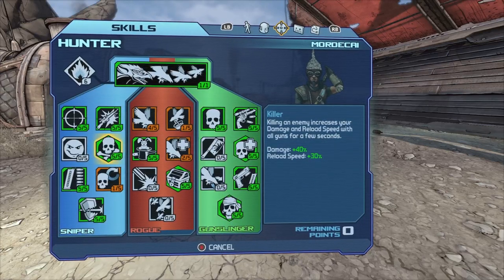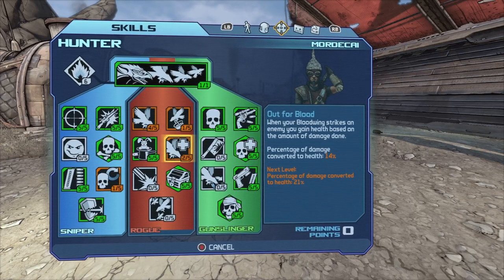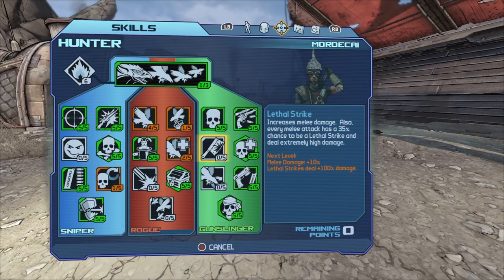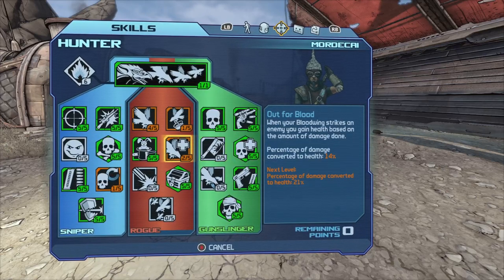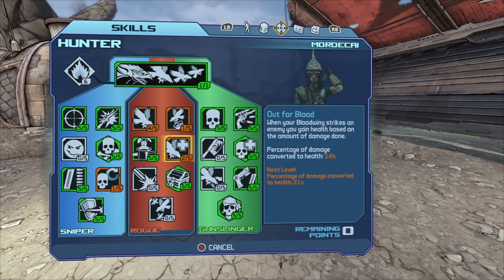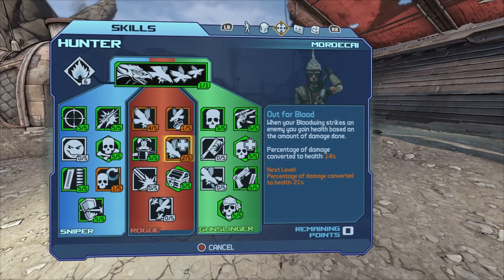So this is the build here. The left side is for sniping, the right side is for pistols, and the middle tree is primarily for your action skills. Pretty much, if you want to snipe at the start of the game, go the left tree; if you want to use pistols, use the right; and the middle if you want to use your action skills. I'll point out a few skills you should get regardless of what side you're choosing.